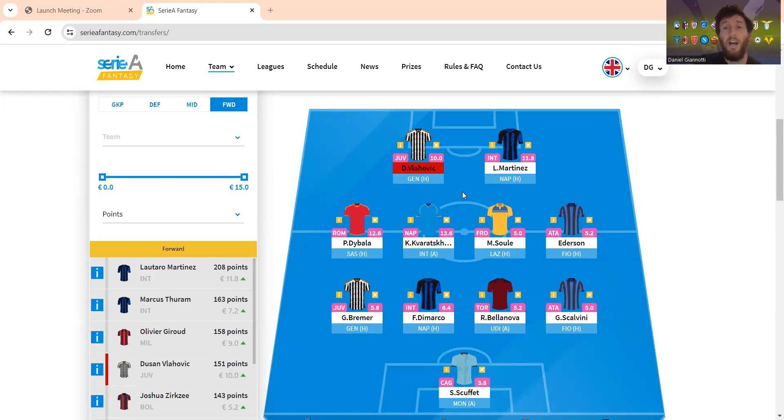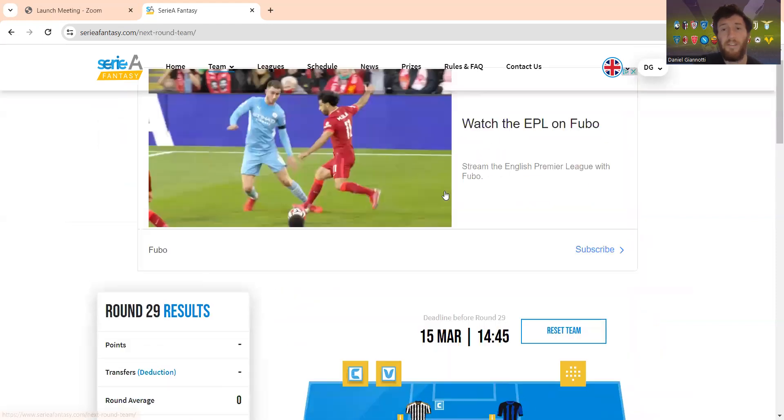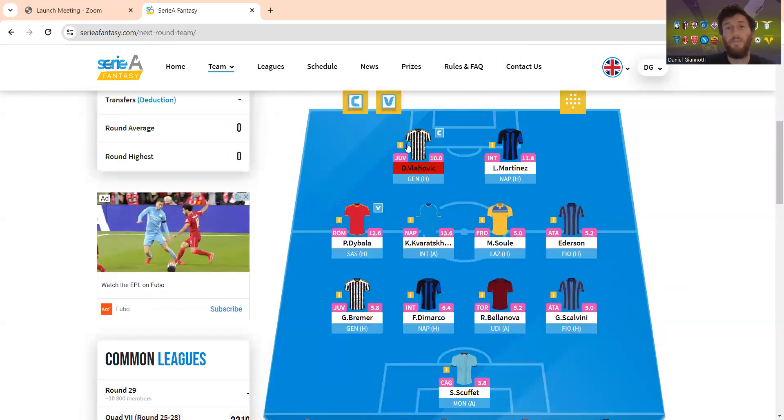For captaincy this week, I'm thinking of Lavage playing up top. It shows red because he was suspended and didn't play in the last match, which is why the red symbol is there — but he should be available for this game.